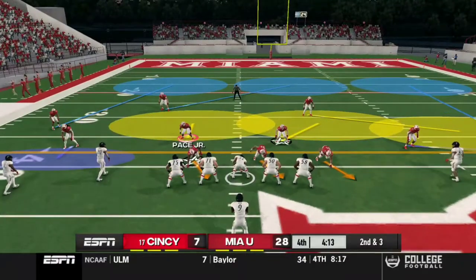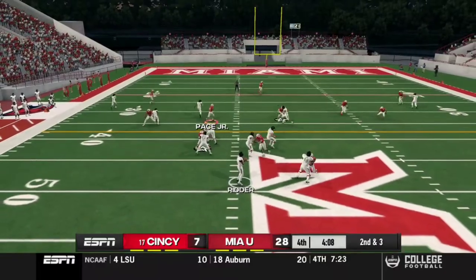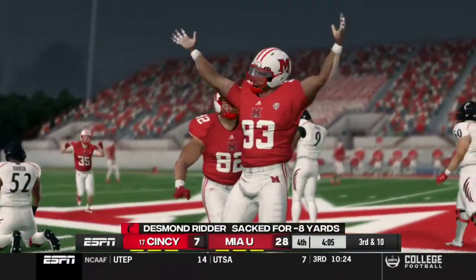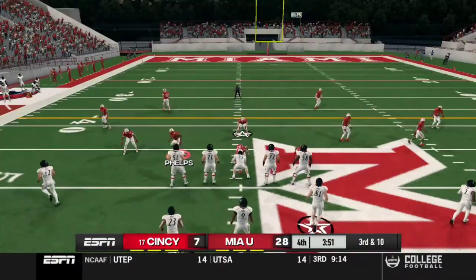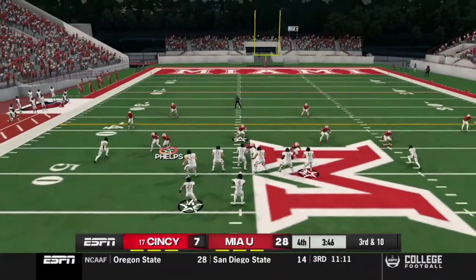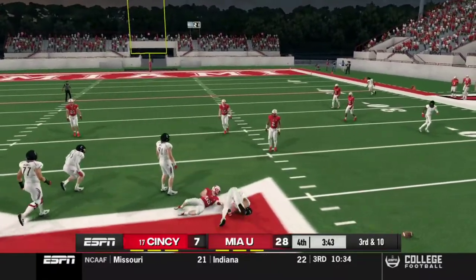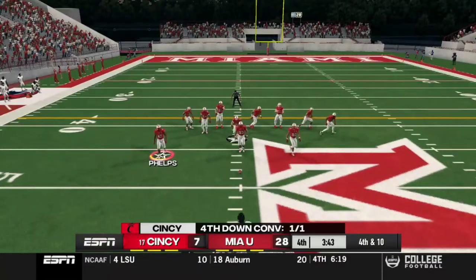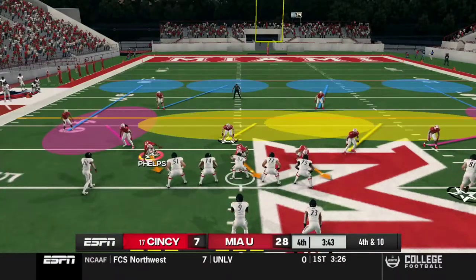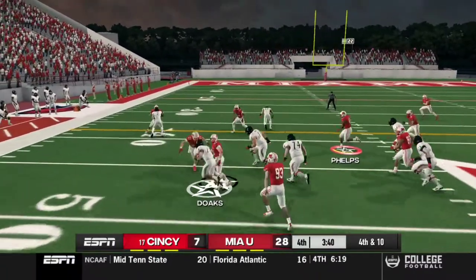Jackson with a seven-yard reception. Second and three — the clock is definitely their enemy right now. Third and ten — I'm so excited, this is probably the biggest upset in school history. All we need to do is run out the clock when we get the ball, hopefully they don't convert this fourth down. Fourth and ten — and they're doing a draw play again.